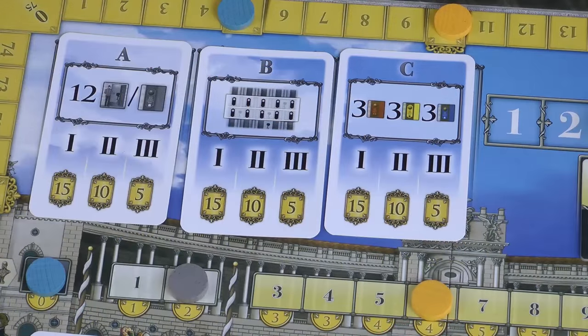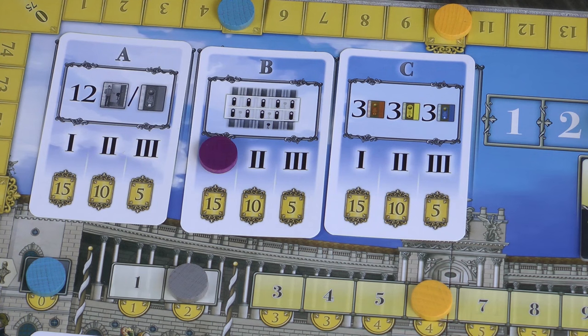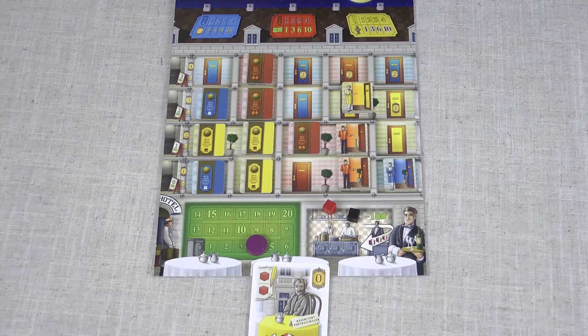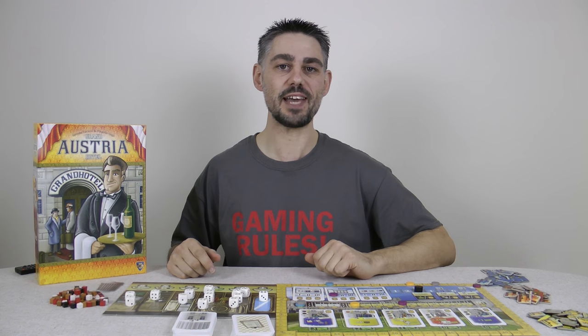There are also three politics cards placed at random at the start of the game. These are like objective cards and give you extra points if you manage to achieve the goal printed on them — and you'll get more points if you achieve them first. At the end of the game you'll get extra points for each occupied room in your hotel and for certain staff cards, but you'll lose points for any food and drink left in your kitchen, and you'll lose five points for each guest still in your cafe. The one with the most points wins.